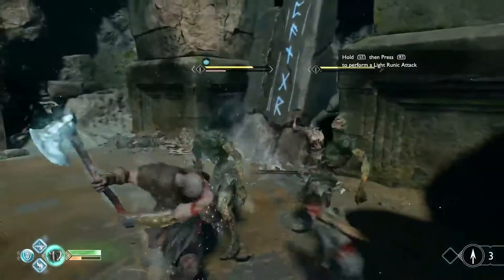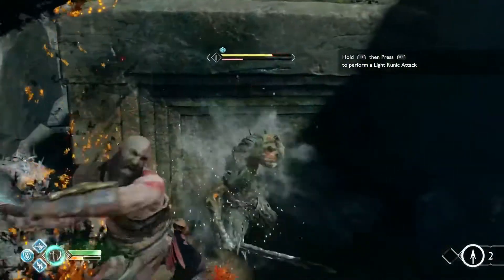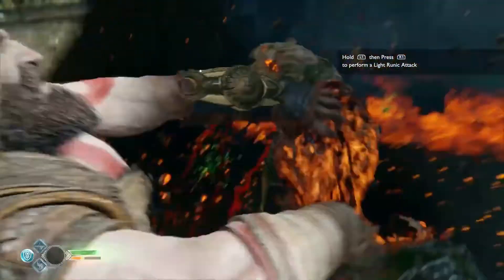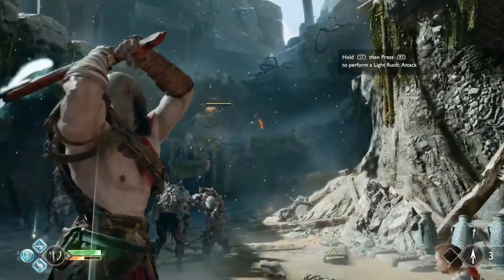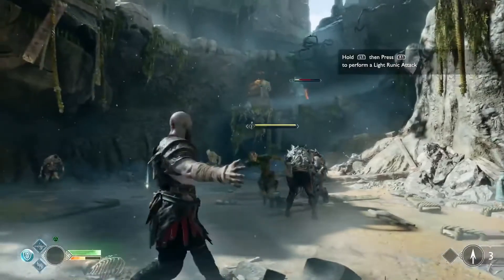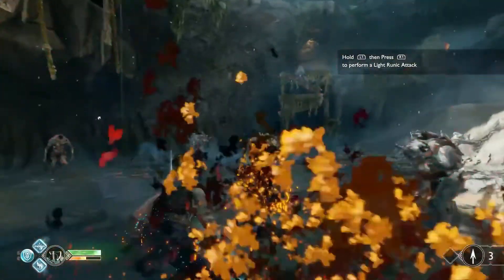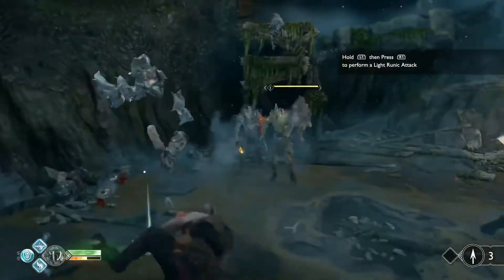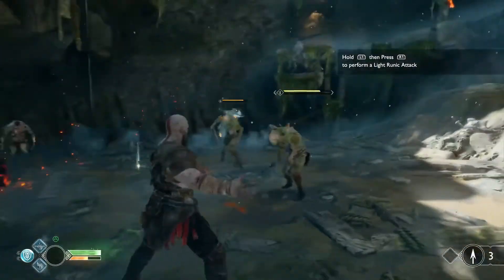Hold L1, then press R1 to perform a light runic attack. What is that? That is a type of magic — something you can get and imbue your attacks with. That was R2 to do that — I would run in there bare-knuckle brawling. I loved how the axe could hit guys on the way back, so it's smart to throw the axe at somebody, then line of sight yourself with another enemy and recall it. The combat in this game is much more strategic.